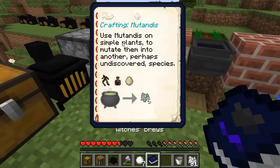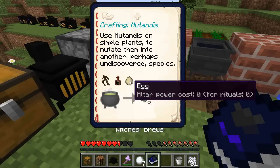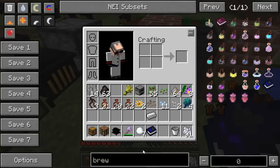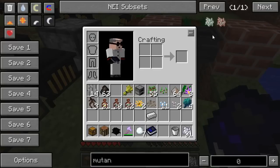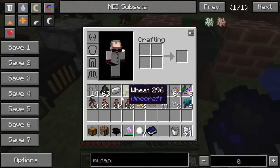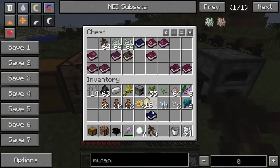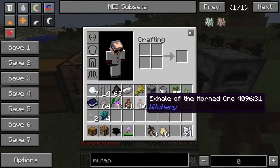The first thing you're going to want to craft is Mutandis. You need one mandrake root, one Exhale of the Horned One, and an egg — all with zero power cost. The book is important because if you looked up Mutandis in NEI it wouldn't tell you the power costs, so you wouldn't know if you could do it.